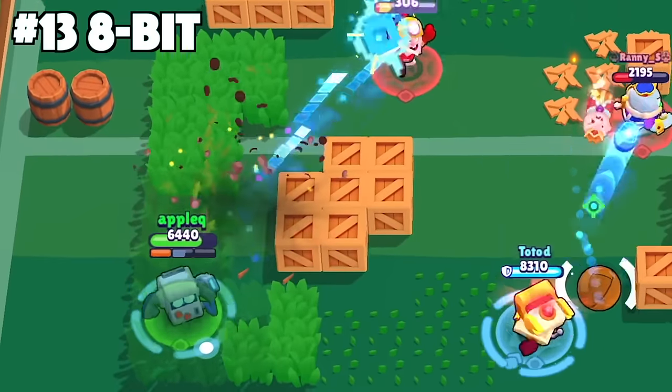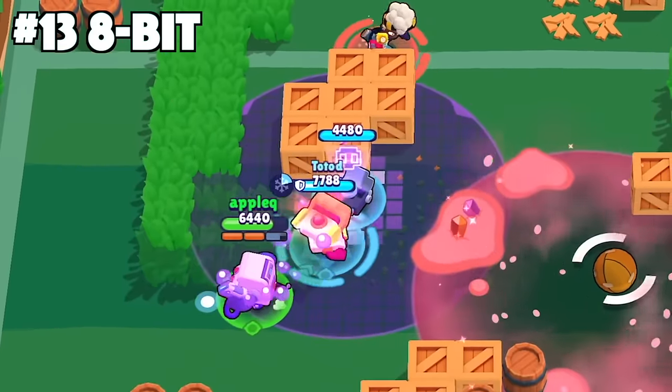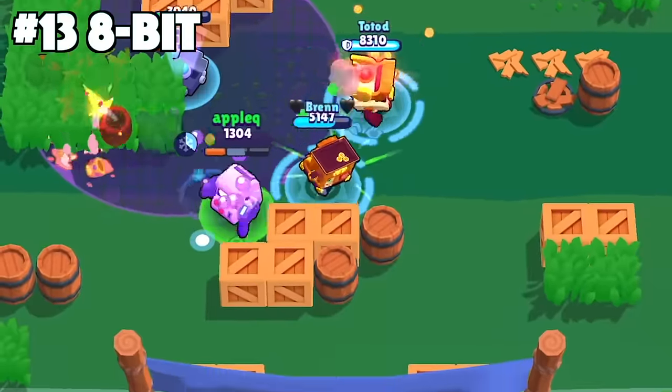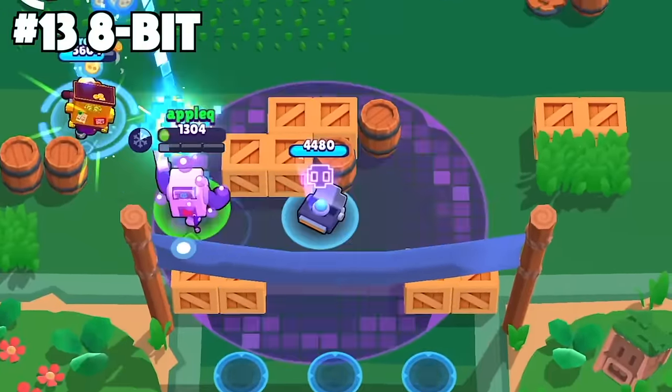With 8-Bit, always place your damage booster station behind cover to keep it active as long as possible. Also try to put it in a more central location so it can benefit your teammates without them going out of their way to get a damage boost.